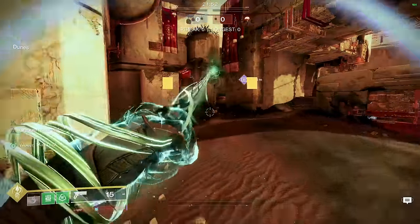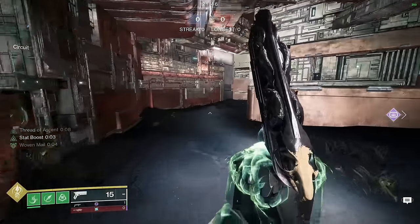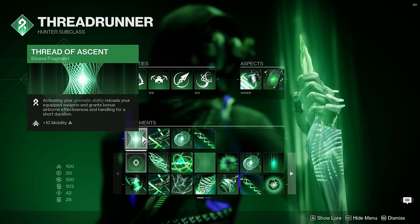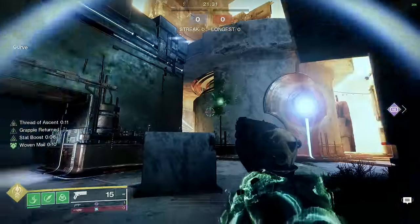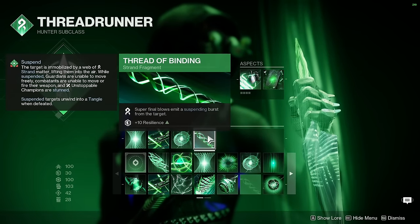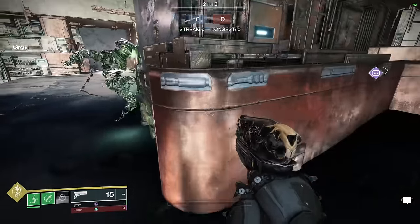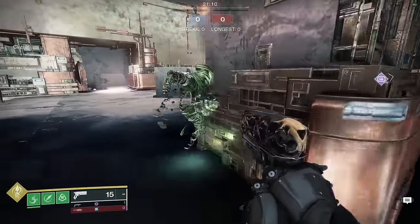Half grapple — grapple in, see red on the radar, shoulder charge, whatever you gotta do. Since I have Woven Mail active, you pick up a kill. The kill will make a tangle from Thread of Transmutation. Thread of Ascent reloads when I activate the grapple, and I can do it as many times as I want. Picking up an orb grants Woven Mail, and the final fragment is for stats. To assist with the invis, we're dropping clones everywhere — we drop a clone, we go invis, we rotate in, we rotate out. We're playing mind games on top of mind games on top of mind games with the opponent.